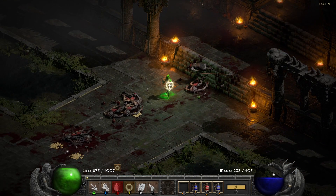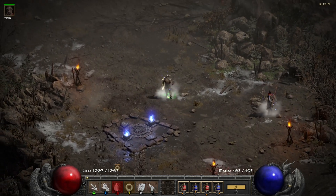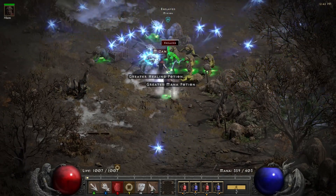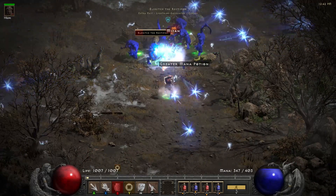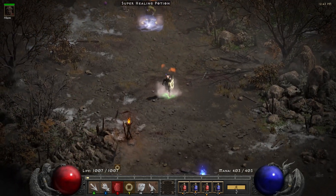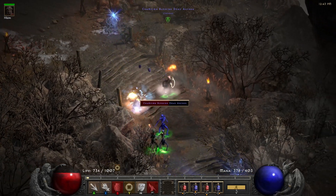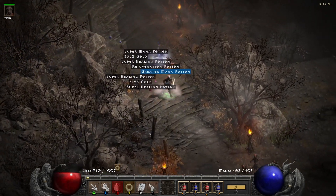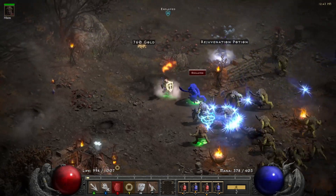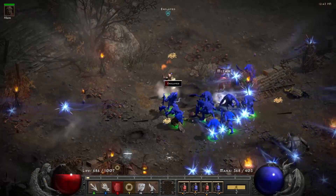I think this is a pretty good build for running Travincal. We could also do Eldritch and Shenk — just run up and spam Fists of Heavens. Remember that Fists of Heavens does single-target lightning damage, and all the holy bolts do holy magic damage which only affects demons and undead. That means you won't be able to clear the Cow Level in a reasonable manner, since cows are an animal type — not demons and not undead. So you have to pick your farming spots wisely.